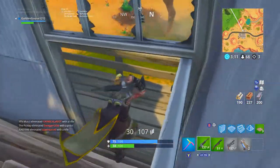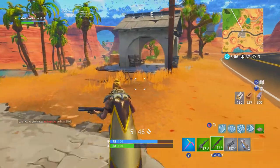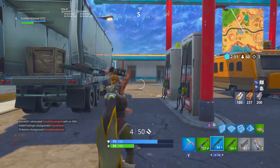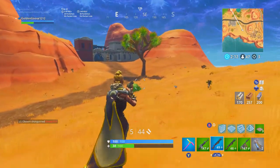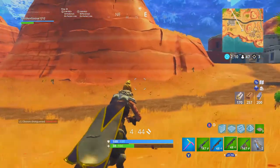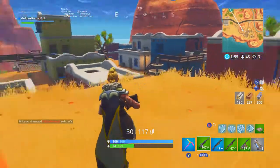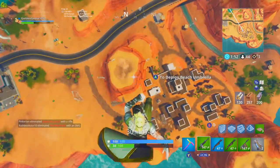Now in season five you can see what they did to reduce the double pump and its use. When you shoot, there's a little timer — a little circle that goes around — and if you switch weapons before it completes you can't shoot that next shotgun. This is going to effectively take out the double pump entirely, and there are good things and bad things about it.